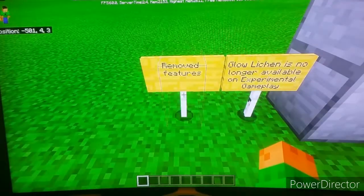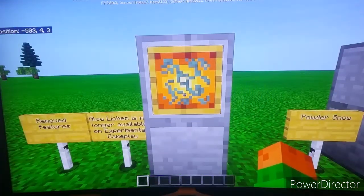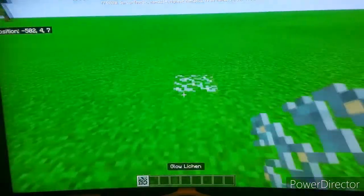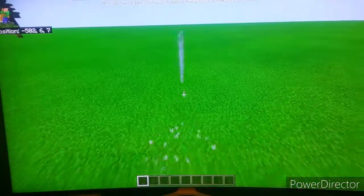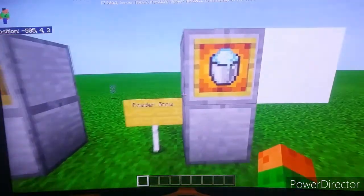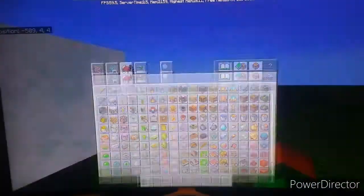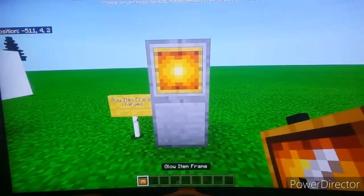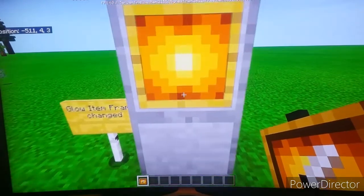These features were supposed to be implemented but are still marked as experimental. Glow lichen is no longer behind experimental gameplay. Going back in my tutorial world — legacy console edition worlds don't have experimental gameplay — I can see glow lichen there. We also have powder snow and powder snow buckets, which are now implemented.